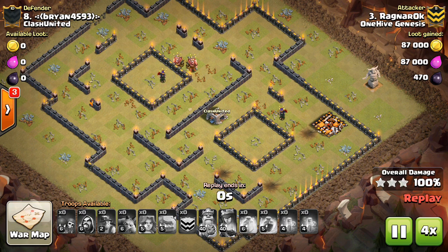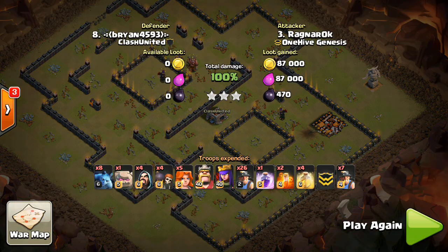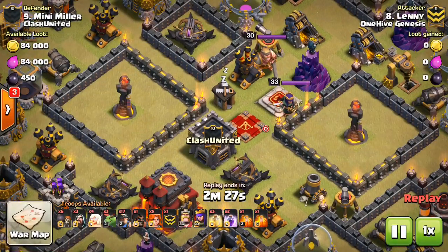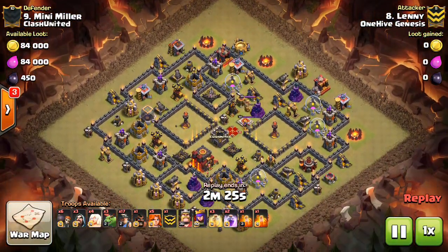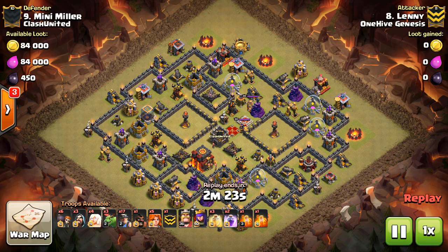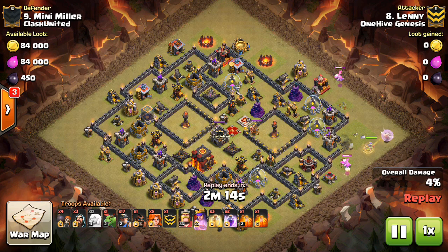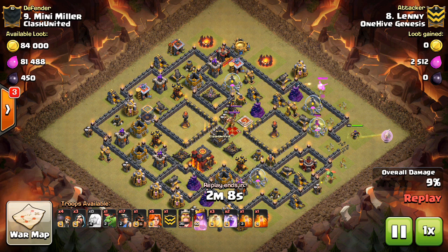We're just going to take a look at one more replay — I don't have a ton, but you'll see more of these in the future recaps. Taking a look at Lenny, and it's a similar base to an extent — it has those Inferno Tower compartments. They're so popular at Town Hall 10 that bowlers can't reach, so a lot of people use that. Comes in with the queen walk this time, just has two baby dragons for the funnel, and sends the queen in on kind of a queen charge.